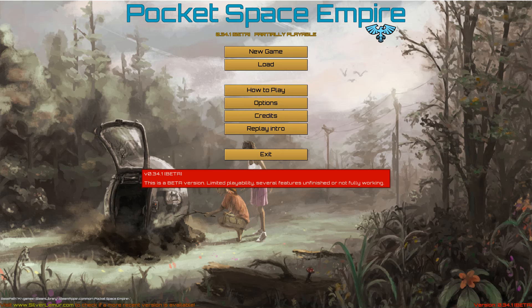Hello, welcome to a new Let's Try series. We are trying out Pocket Space Empire beta. The game is currently in early access on Steam, and I'll include the link below. So what is Pocket Space Empire? It is a space 4X game, and from the Steam page it's described as an asymmetric space empire builder — it feels like a complex version of Risk or like Crusader Kings in space. It is a really interesting game.